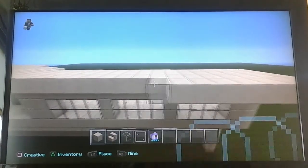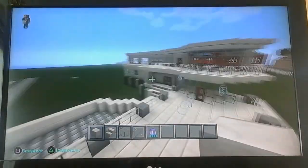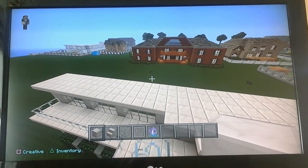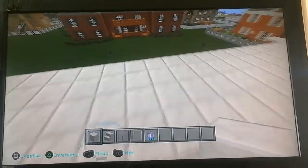I think we are going to do the exact same as what we have done with the second floor. That should be enough for the balcony. I think we are going to add the exact same windows that we have done before. Let's make the exact same windows.